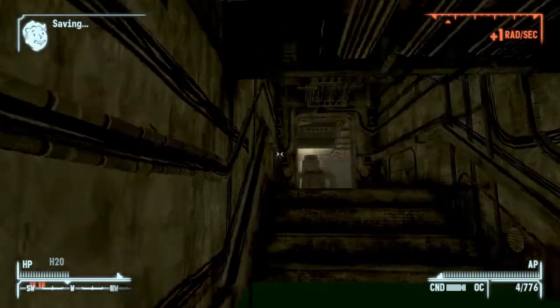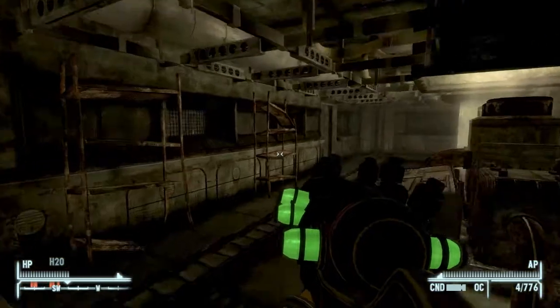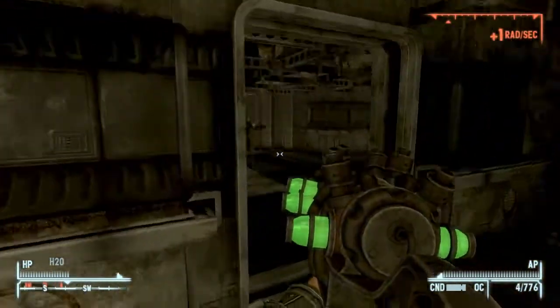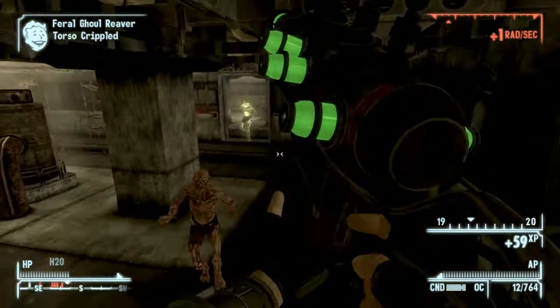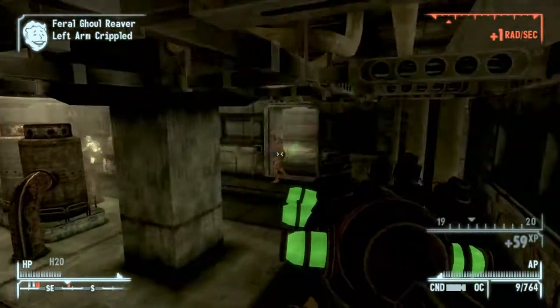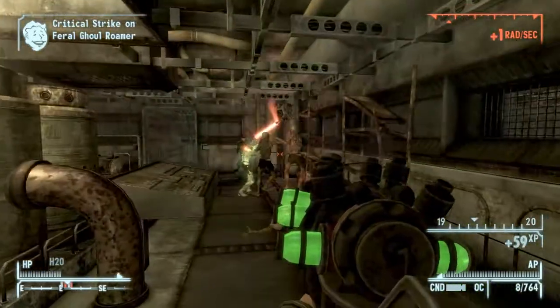Now the last set of enemies in here are a lot of ghouls, and this is where the humble cudgel is located. They're all in this room here, so let's deal with them now. These are more difficult than the fiends but they're not too hard, especially if you have companions with you. If you have a frag grenade now would be a good time to throw it.